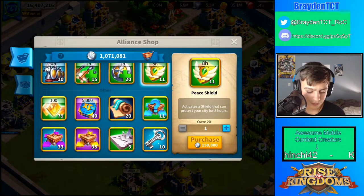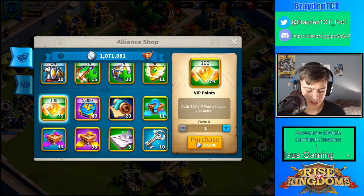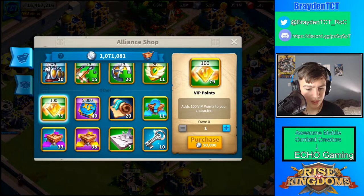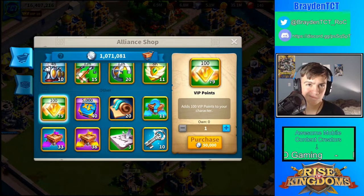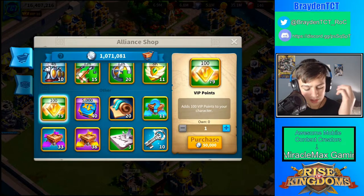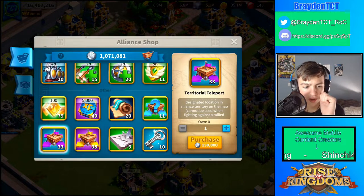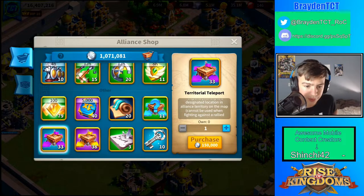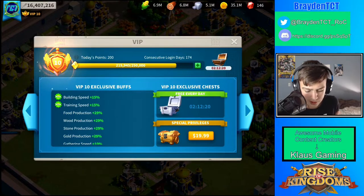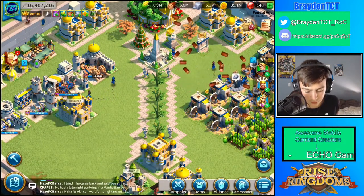VIP points from the alliance shop are not really worth it. You get them all the time from alliance chests anyway. You can get 300 VIP for the same price as a targeted teleport, which is not worth it at all — these cost about 750 credits, so it's a pretty big difference. I wouldn't suggest buying VIP here unless you're early in the game. I'm on VIP 10 right now, trying to get to 11, but I mostly just get VIP for free from my alliance chest.